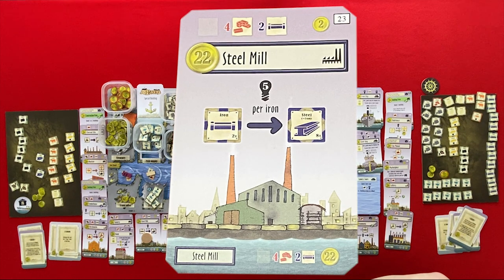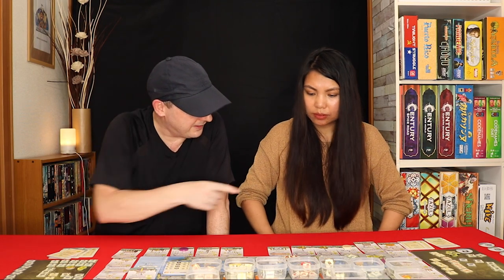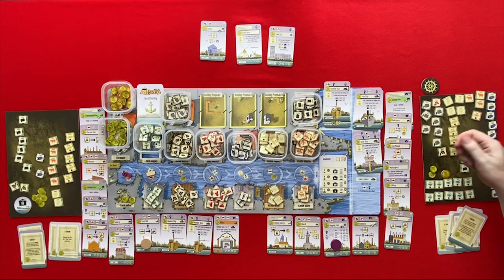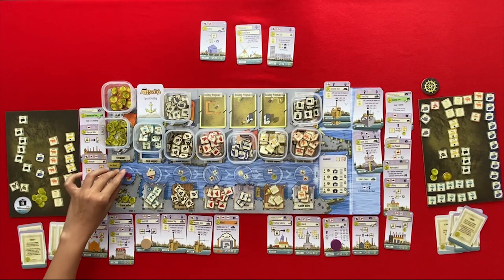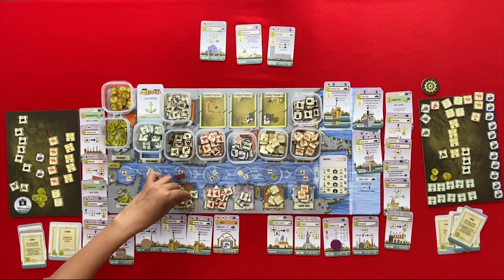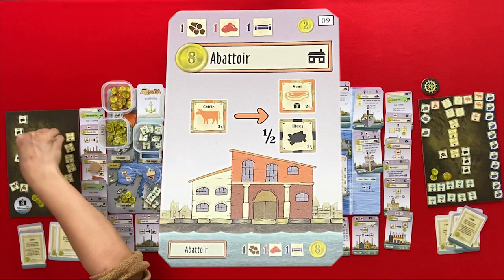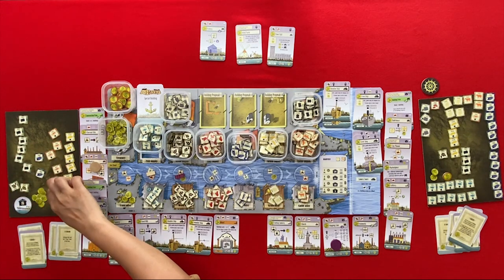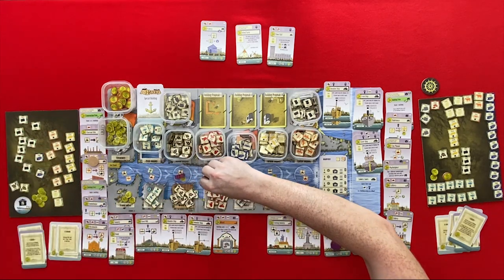I'll change one, two, three, four, five, six, seven, eight, nine, ten, 11 iron into steel — it's going to cost 55 energy: 10, 20, 30, 40, 50, 60. That took a lot of energy. It's me — a wood and a franc. I'm going to my abattoir and change this cattle into meat. Two hides. Interests — a wood and a fish.